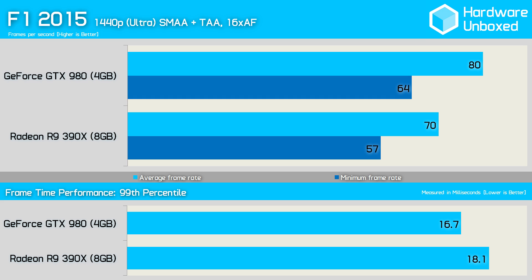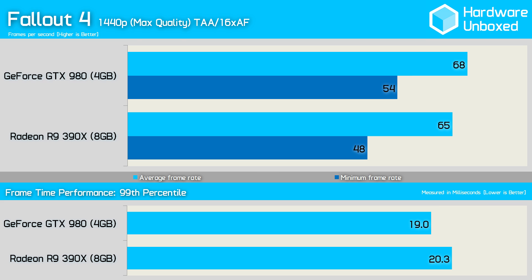Although both graphics cards provided very playable performance in F1 2015 at 1440p, the 980 was considerably faster, reaching 80fps opposed to just 70fps for the 390X. Despite the rather large frame rate discrepancy, the frame time results were very similar. Fallout 4 played best on the 980, though the difference in average frame rate was just 3fps. It was the minimum frame rate that made up the biggest difference, as the 980 was 6fps faster than the 390X, though the frame time performance was much the same.